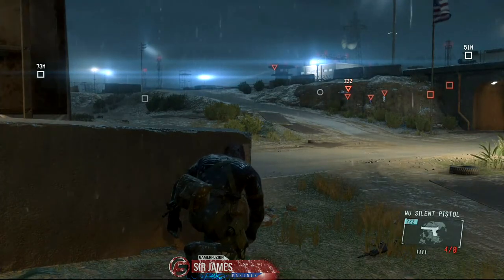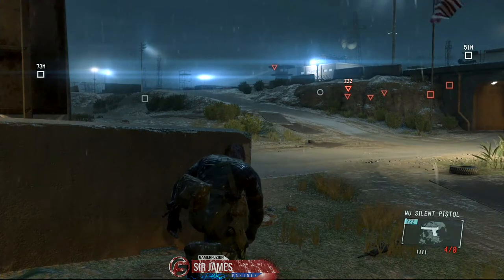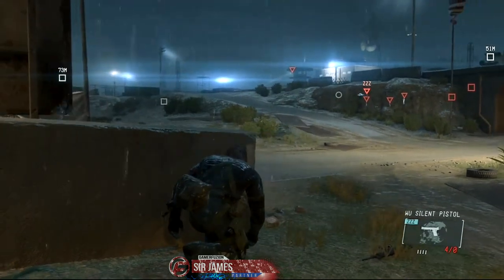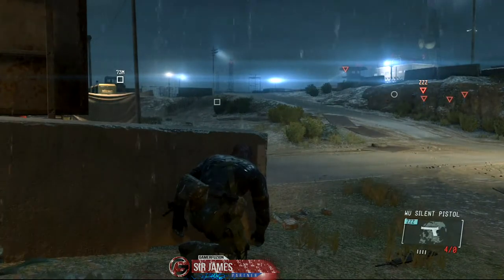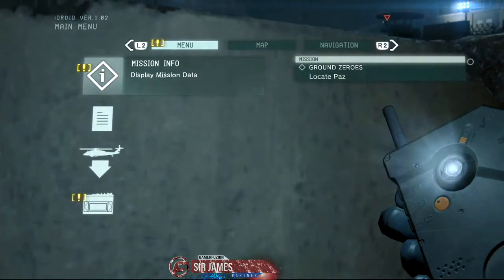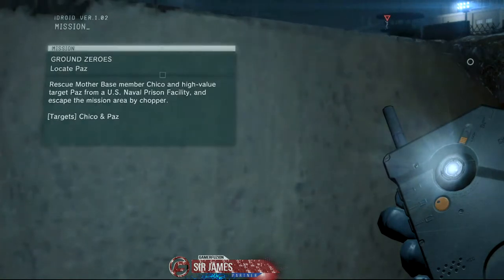Welcome back everyone to my Metal Gear Solid 5 Ground Zeroes walkthrough for the PlayStation 4. I am recording this in 1080p so you're more than welcome to select HD. Right now the mission I'm currently on — I just rescued Chico, so now I'm on a mission to rescue Paz.